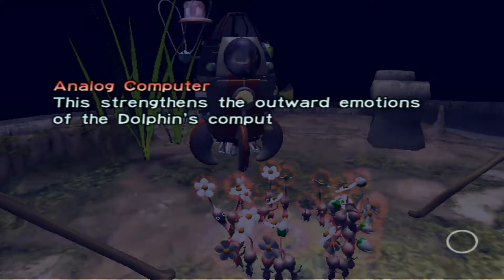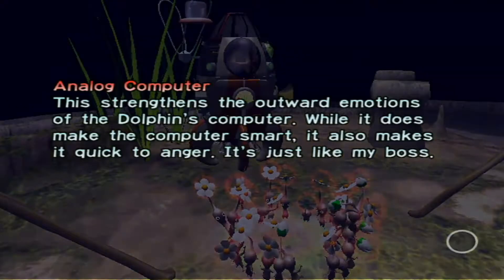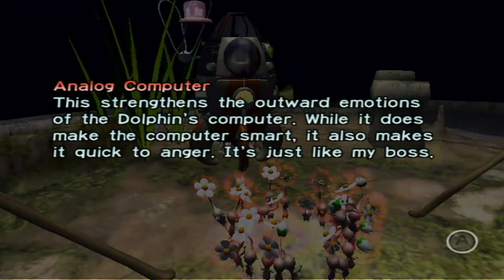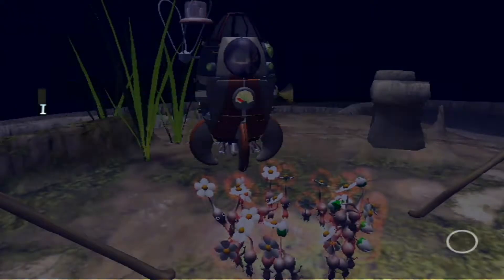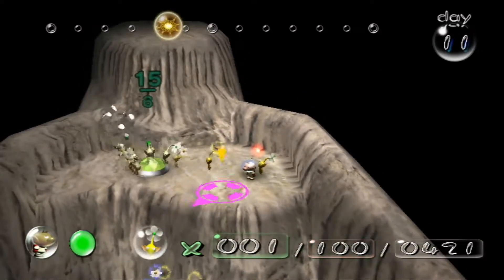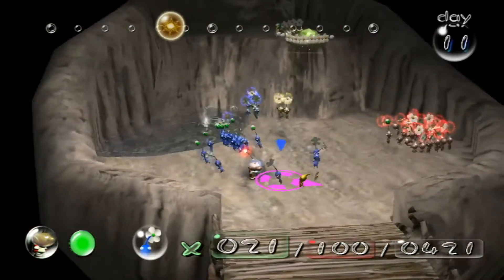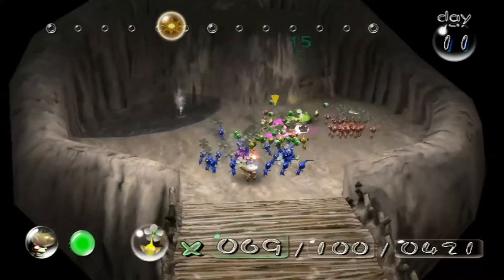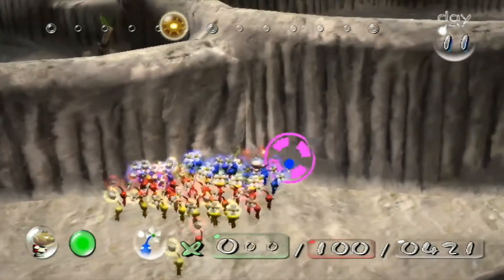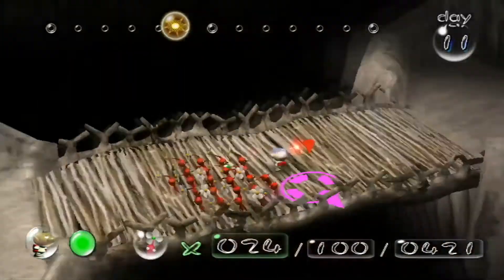Our computer strengthens the outward emotions of the dolphin's computer. While it does make the computer smart, it also makes it quick to anger — just like my boss. Come on guys, pick it up. Then you'll automatically go back to it. Okay, let's grab our Pikmin. Let's do this. Let's get everybody over on this side so they're all out of the way because I just want the reds. The reds will now go over here and take this part back.